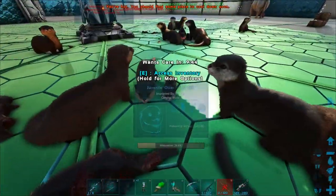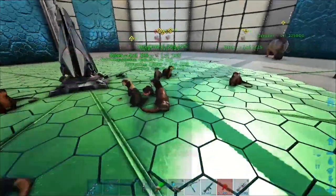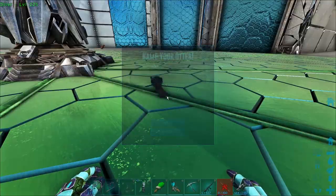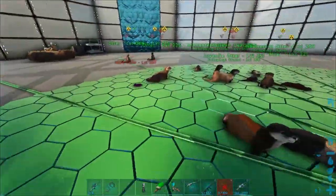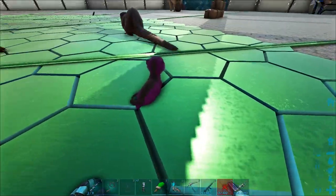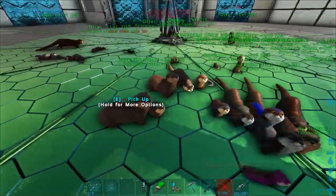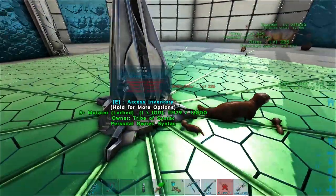We got a couple more here. Oh, there's a couple more back there. They don't all really seem to have mutations on them which is odd. Oh look - we got a magenta purpley one! Ah, that's awesome looking! He's got like a white face as well - that's a really cool looking combination.